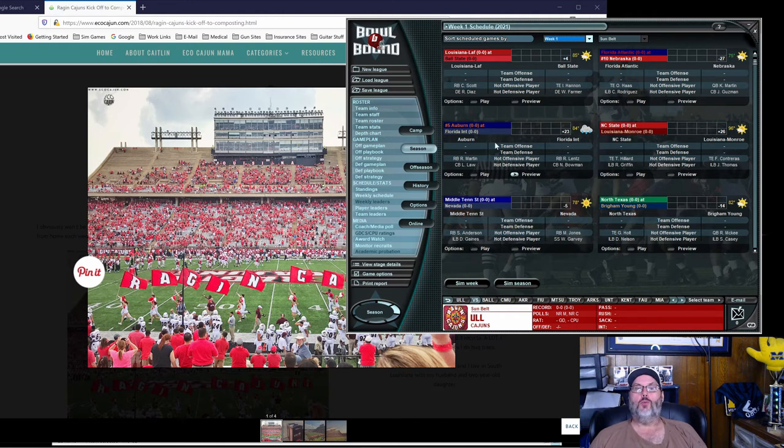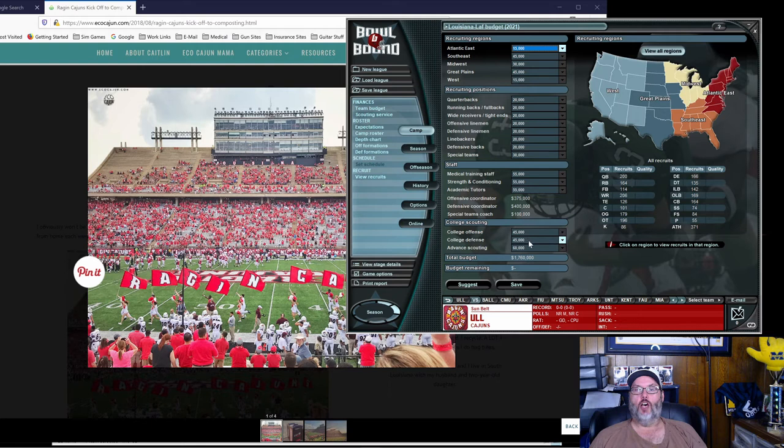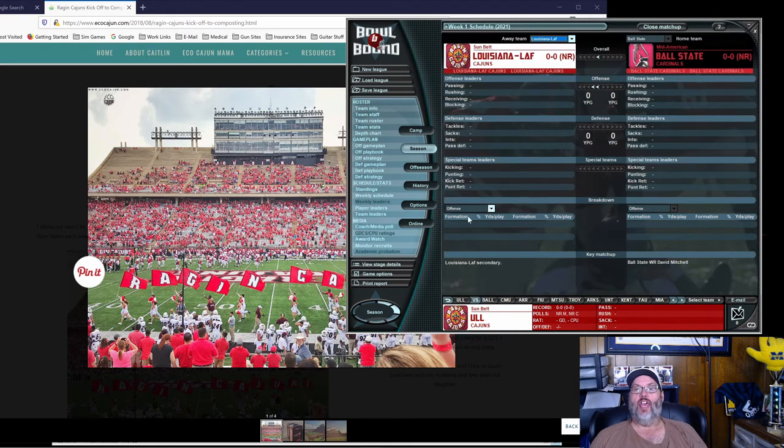When you look at the preview, your advanced scouting budget comes into play here — that determines how accurate your player previews are. Right now there's nothing in week one, but this will tell you we're slightly favored offensively, evenly matched defensively and on special teams. So we should win this game but it should be pretty close — we're just a slight favorite, picked to win but not by more than a couple of points.